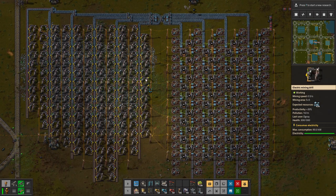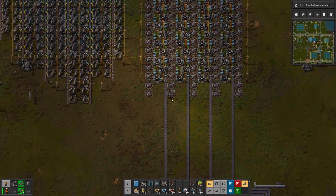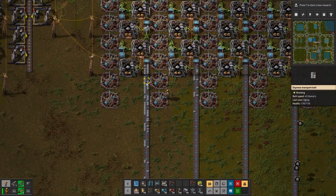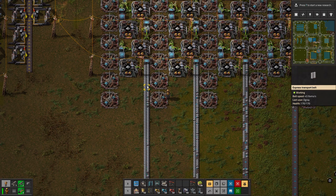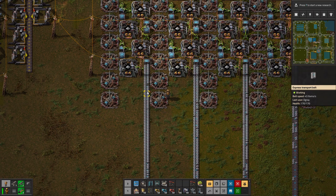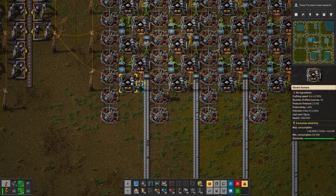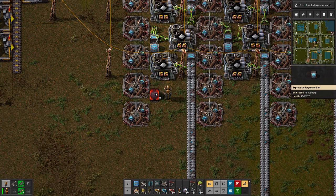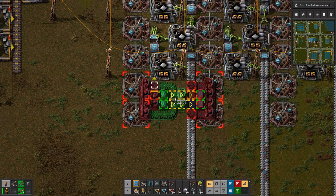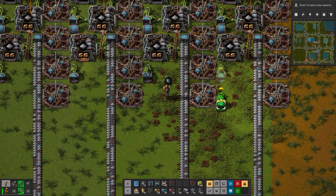Here we go — the moment of truth. Did I mess up? Do remember to comment if I messed up or not. As you can see, we do have small gaps in the belt once in a while. The issue might be that some furnaces are not getting any input — let's fix the inserter routing so they all output to the belt.